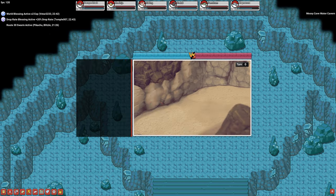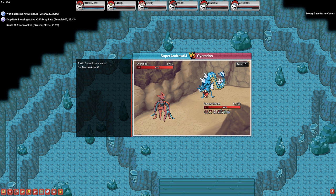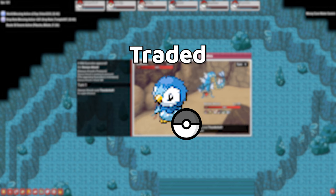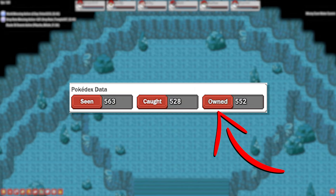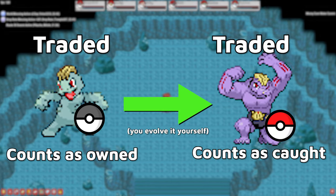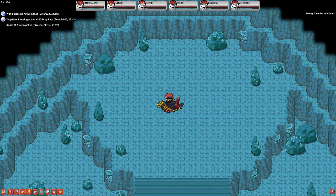However, unlike every other Pokemon game, you can't really just have someone trade you the entire Dex. If someone trades you a Pokemon, it registers as owned in your Pokedex, not caught. This doesn't apply to evolutions of traded Pokemon, but we'll cover that in a little bit.